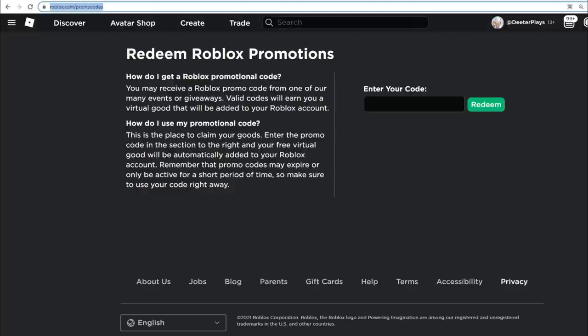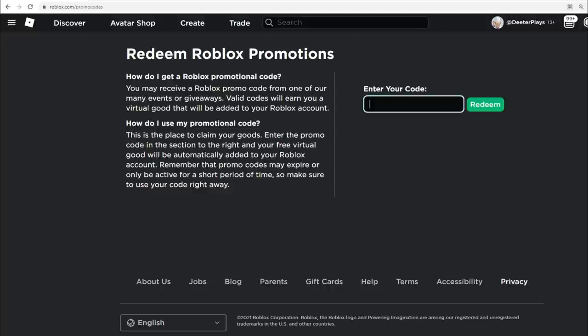All you want to do is go to roblox.com/promo codes — I put the link in the description of this video. Make sure you guys are spelling this correctly. When you go to that website, type in the code: it is MercadoLibreFedora2021 — that's M-E-R-C-A-D-O-L-I-B-R-E-F-E-D-O-R-A-2-0-2-1.